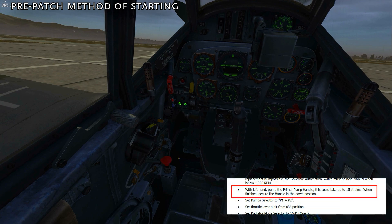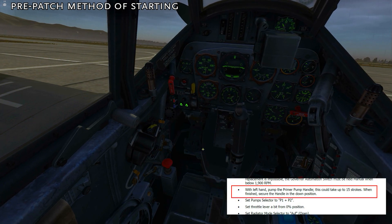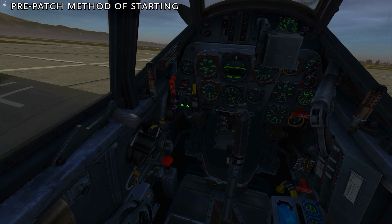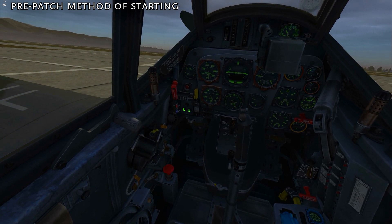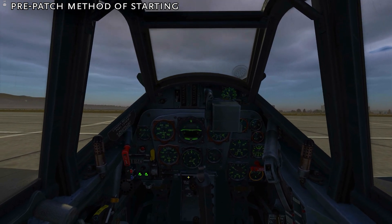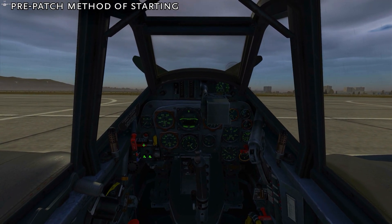We'll go ahead and prime the aircraft as stated in the manual, 15 times. With the aircraft primed and ready to go, we'll open up the cover and pull the starter.